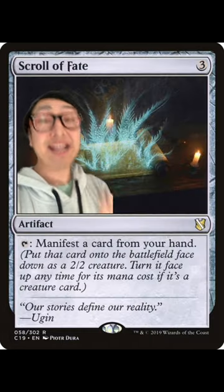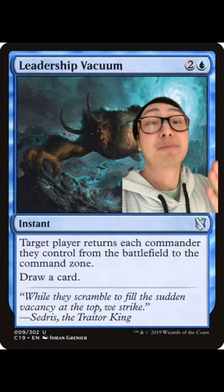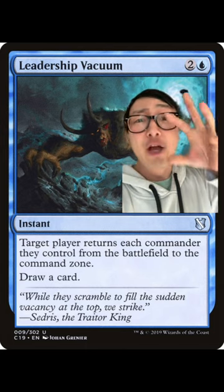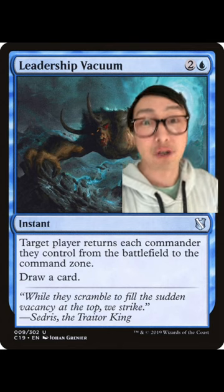Scroll of Fate lets you put any card from your hand face down as a 2/2 creature — anything. Then just mutate Vandrek on top of the land or instant or sorcery or whatever that you manifested, and play Leadership Vacuum targeting yourself. And because those cards together are technically your commander, all of it goes into your command zone.